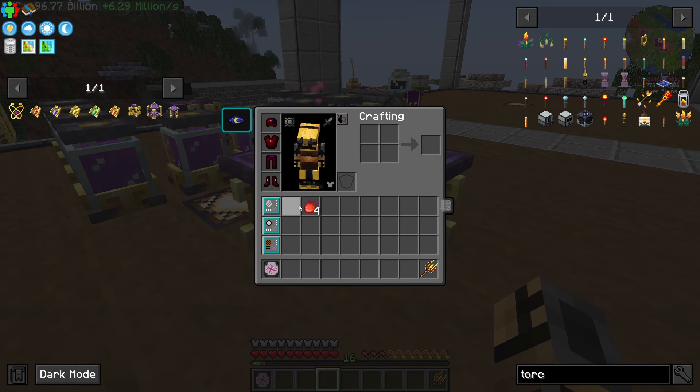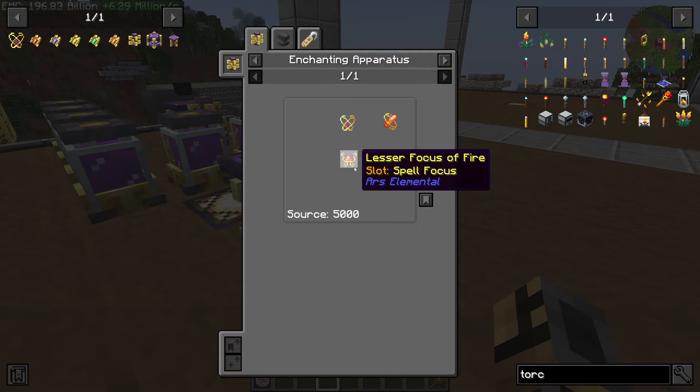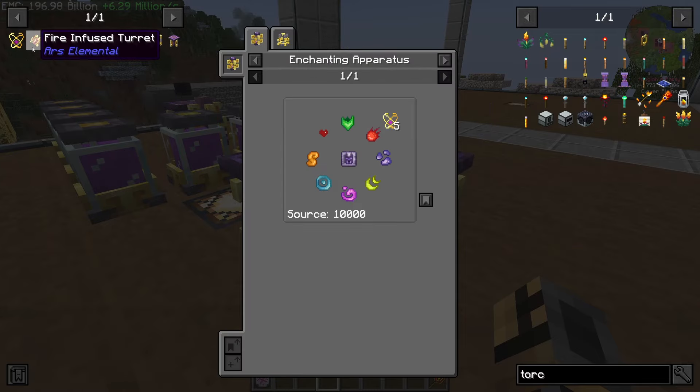And there we go - now we have four fire essence. So we should be able to go ahead and make this thing. We need the focus fire, so we need the mark of mastery. In the mark of mastery - okay, I see what I need now. It makes five and we need... so we didn't think we need more than this, but let's go ahead and make our five.